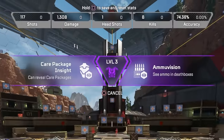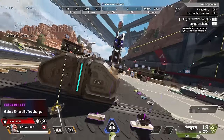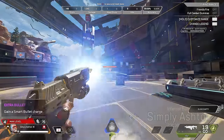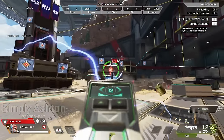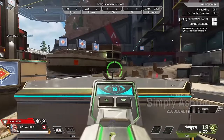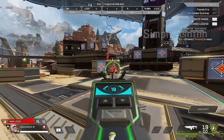Ballistic's tier 1 abilities are revealing care packages or seeing ammo in death boxes before going into them. For his tier 2 abilities, he has some pretty nice ones — the choice of adding a second bullet to his smart pistol, or making his one bullet last three times longer in the world. The two smart bullets is going to be pretty good for sieging teams, but you'll have to get all the way to purple to do this. The three times length on the bullet means it lasts longer in the environment, not necessarily longer on the enemy.